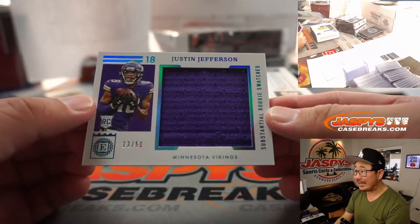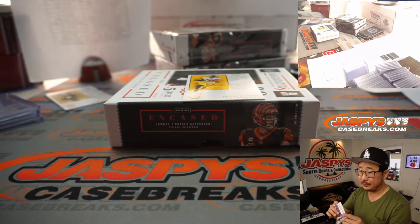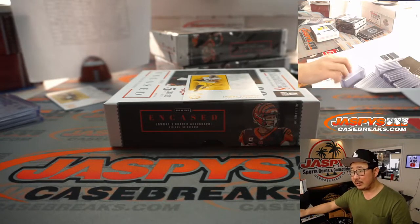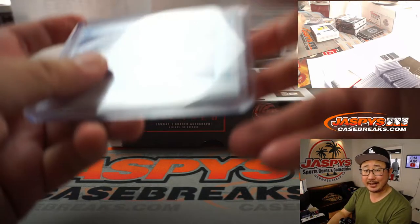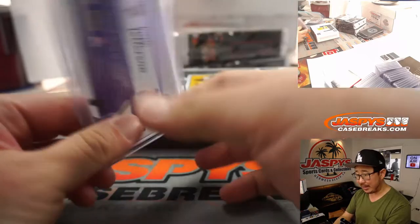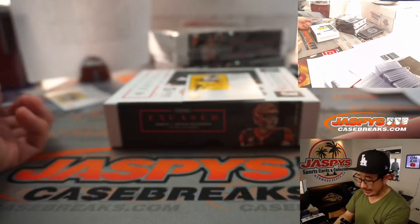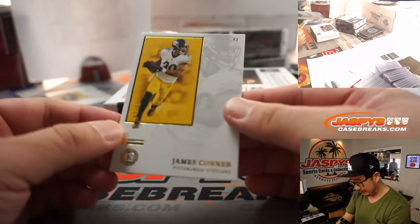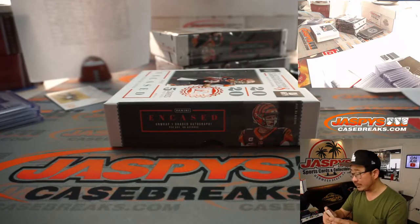Justin Jefferson, 13 out of 50 substantial rookie swatches — another Viking for Jeremy. Damien asks what's my favorite product to rip for the people? 2020 Panini Encased Football, just dropped today — that's my favorite product to rip. We've got plenty of it on jazpeyscasebreaks.com, go and get it. And there's James Conner right here, 2 out of 10, Pittsburgh 2, that's for Min.